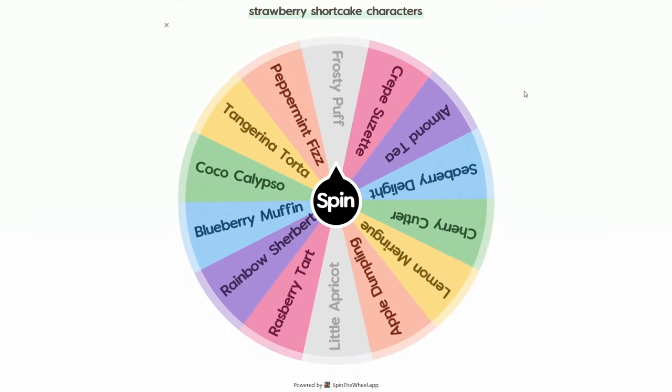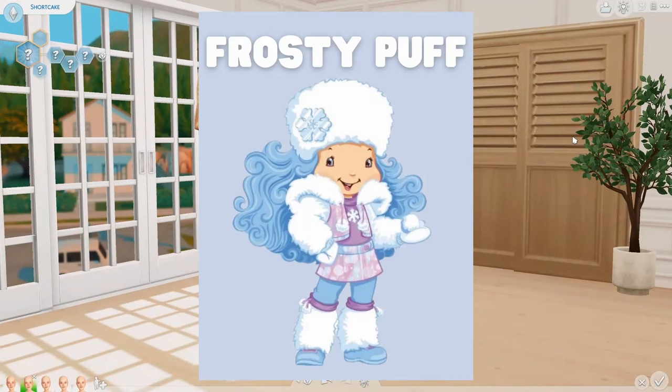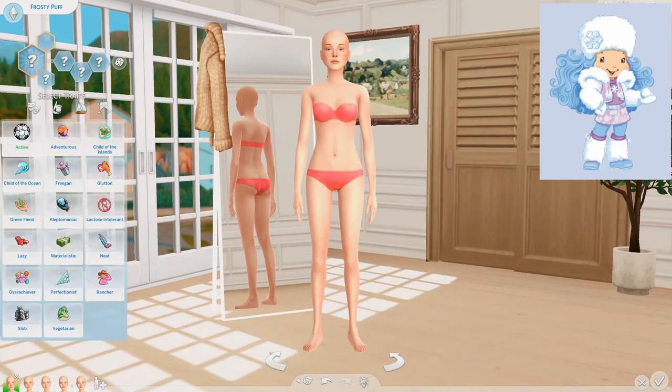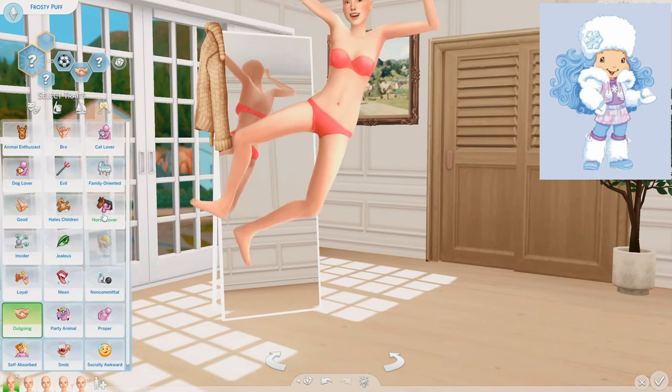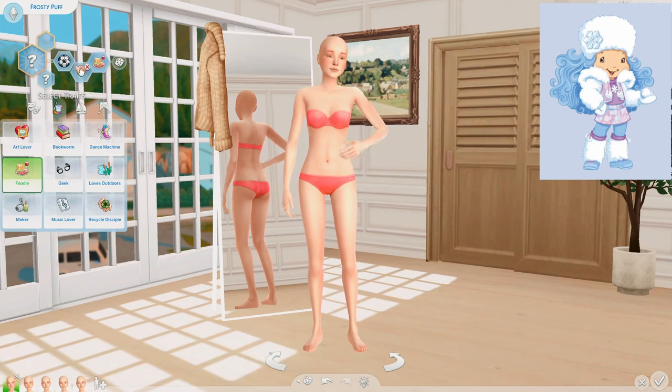It looks like we landed on Frosty Puff. She is very kind and friendly, and she is an expert at making frozen desserts. She also enjoys ice skating. One of the traits I want to give her is the active trait since she does ice skating. I'll also give her the outgoing trait and the foodie trait.